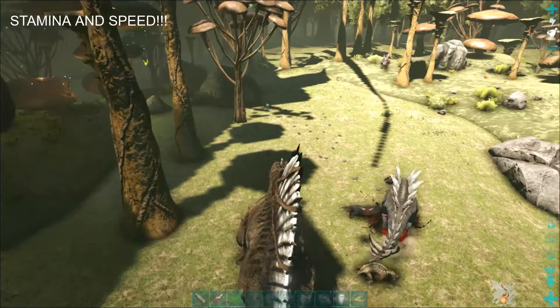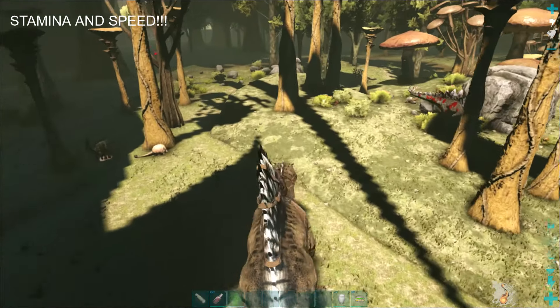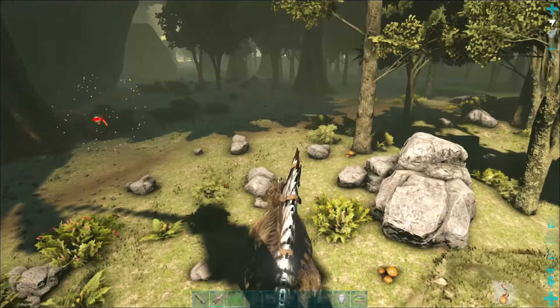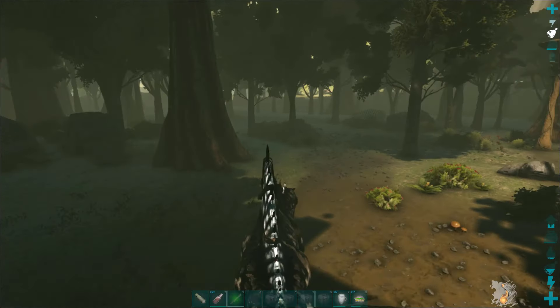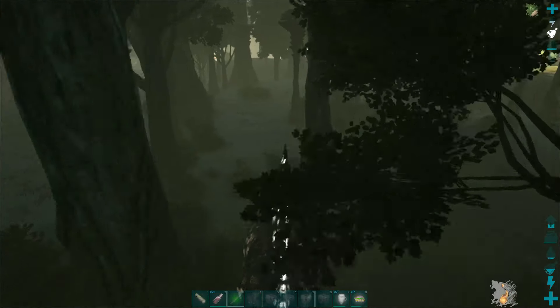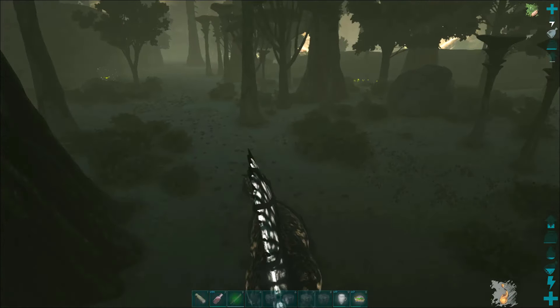In water he moves about as fast as a Giga, but look at his stamina — it doesn't go down at all. This is the number one reason these guys are the best underrated large tame. They can run like a transport mount, which is crazy — an actual large tame that functions as a transport mount.